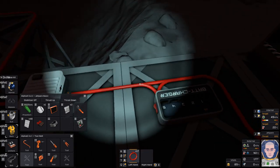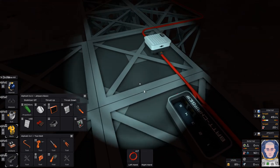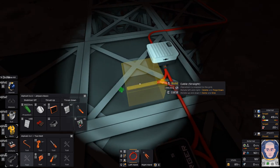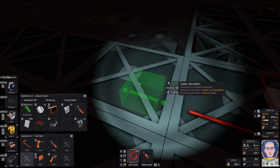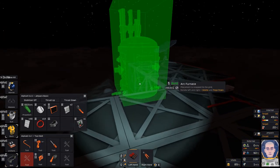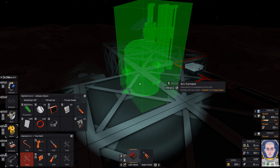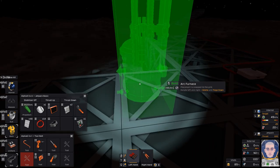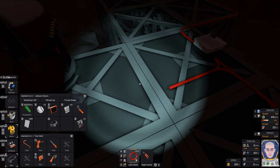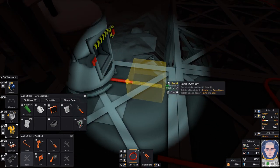I probably should have moved that because now I have to come off of here, but I want to leave this sort of outside. I've got wire cutters — I think I'll just splice in here. I was going to come right off the solar panels but that'd be a stupid idea. Let's place the arc furnace over there. I don't need to go that far because I don't have much cable left, but that's fine — because now I can start mining.